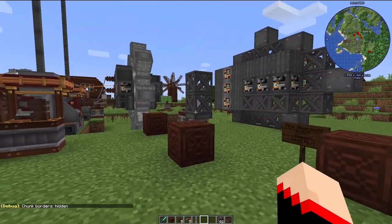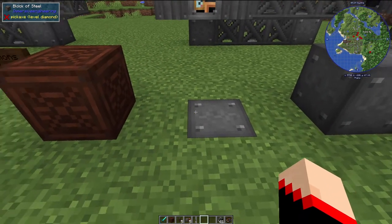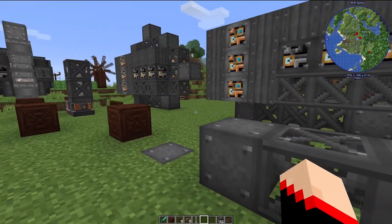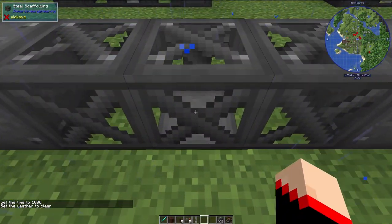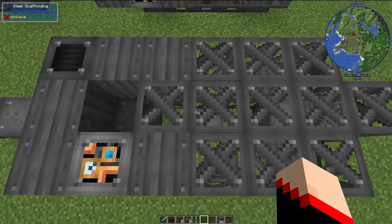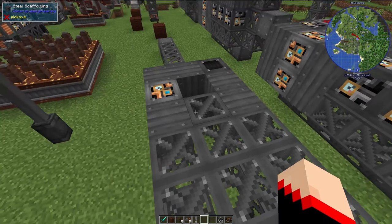Once you find a good area — remember the final dimensions are eight by three by seven — here is what you need to build it. You'll need 26 steel scaffolding, 16 steel sheet metal, nine steel blocks, nine light engineering blocks, four heavy engineering blocks, three radiator blocks, and one redstone engineering block. Start with a block of steel as your middle block. On top of that, place one steel scaffolding, then one on each side, with steel blocks on either side of those. Then place five steel scaffolding in a row on top.